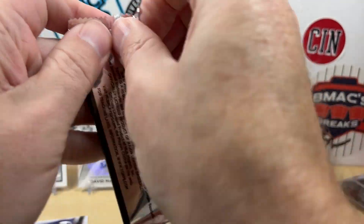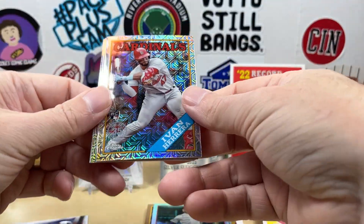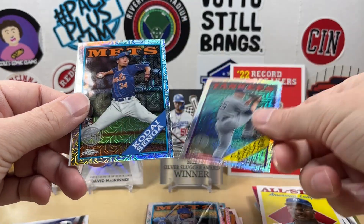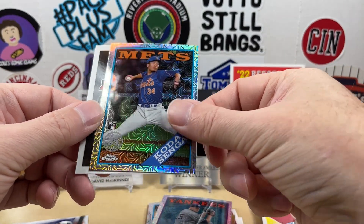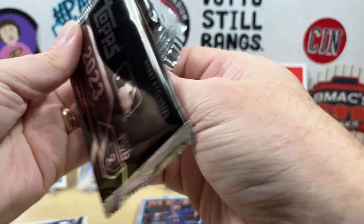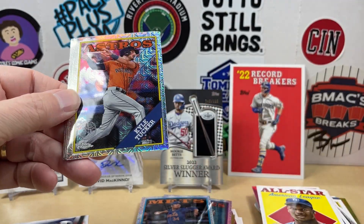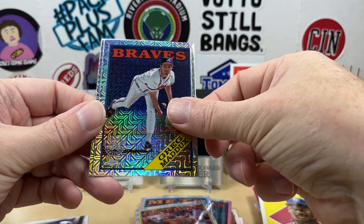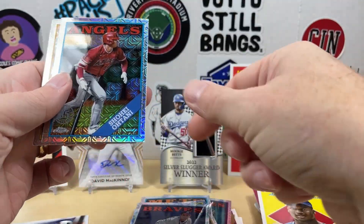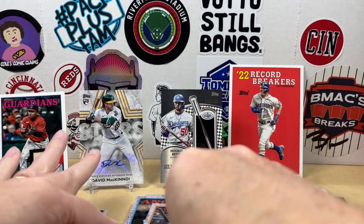Here we go with silver pack number one — let's find some color, maybe we find an autograph. We have Ivan Herrera, Mark Vientos, Carlos Correa, there's a Kodai Senga rookie. Brings us to our last silver pack — can this one save the box? I'm not seeing any color here. We got Kyle Tucker, Greg Maddux. There we go — Shohei, we'll take that. Alec Burleson is going to be the last one. Not the best box.